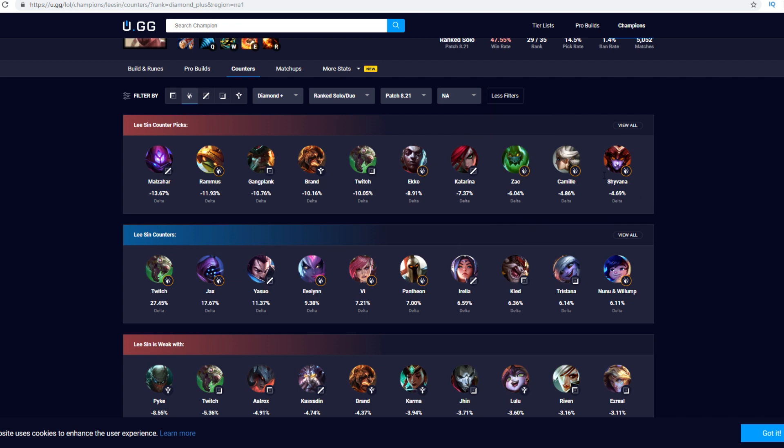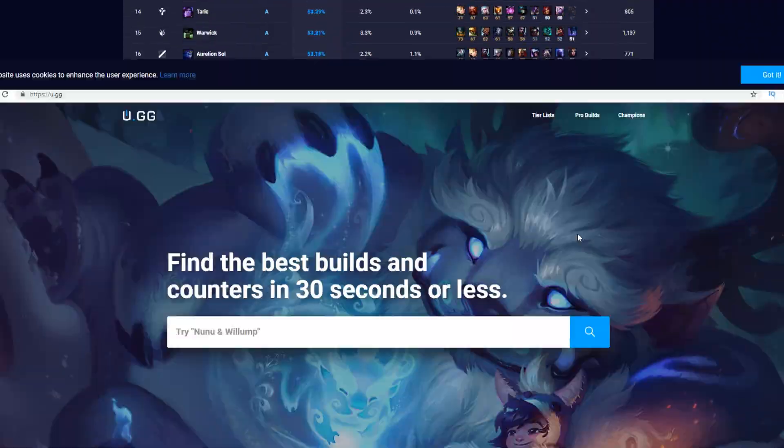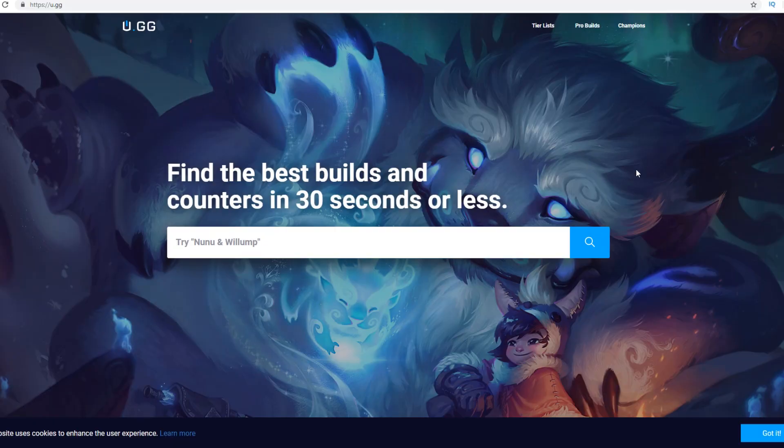Last but not least, U.GG will keep you up to date with the current tier list, so you always know what's strong. If you guys want to try out U.GG, make sure you click on their link in the description, and thank you to them for the sponsor.